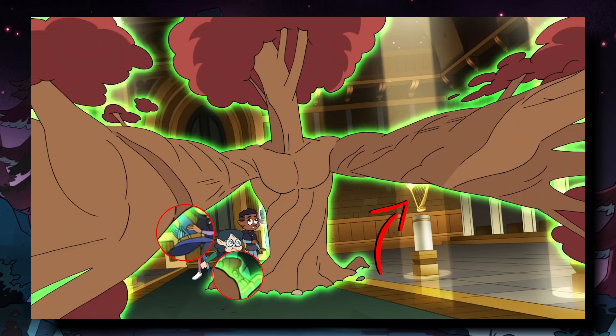And you can barely see it, but Gus has a clone of himself — although it's different from any of his other clones we've seen in the show thus far, as this one is glowing blue. So it's possible Gus has the illusion coven artifact in this moment. But based on the description of the Green Thumb Gauntlet, I would definitely say that Willow's magic is looking stronger.